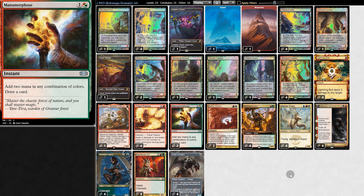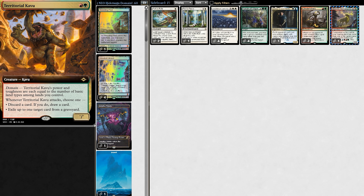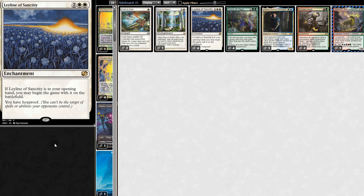As for the rest of the deck, we have Removal, Removal, Mana Fixing, Protection from Wipe, and 1 Ravioli to distract our opponent from a real threat. On the sideboard: Chunky Creature Hate, More Graveyard Hate, Targeting Hate, and Pre-Spell Hate.